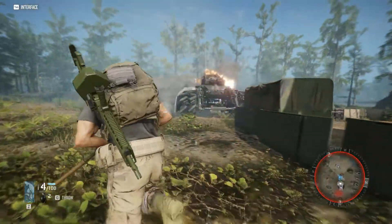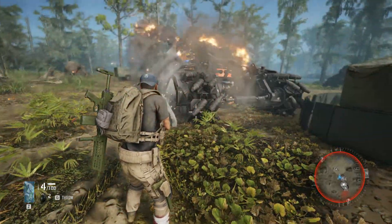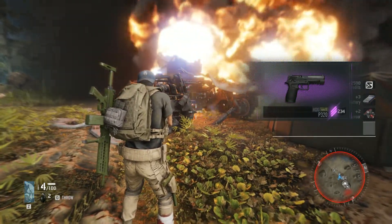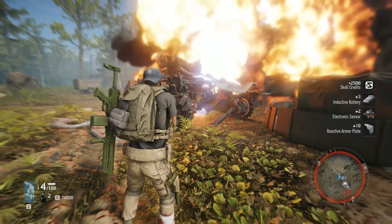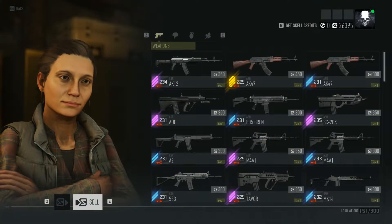This is 2,500 scale credits every 30 to 45 seconds — easy. You log out and do it again. On top of that, you're getting parts, weapons, and gear. You can take all that gear and vendor it at the shop back at your base, or just go to the evac center.